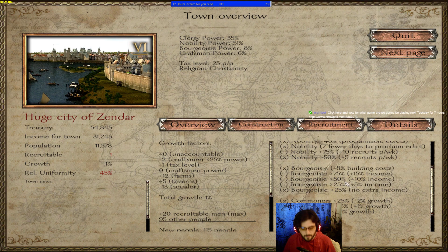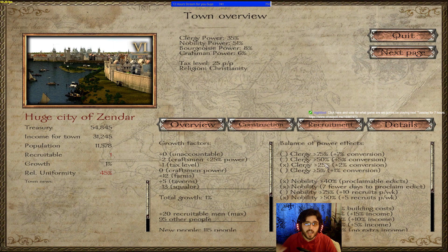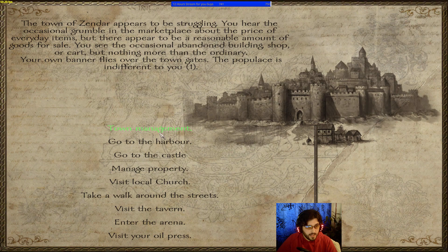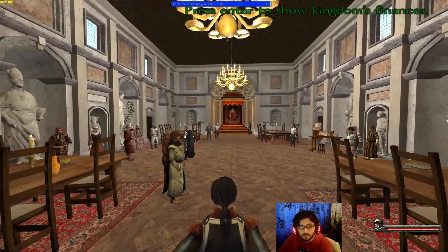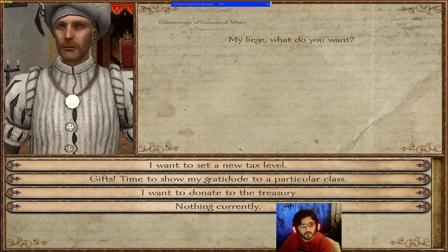So what does each class do? The nobility makes it possible to proclaim edicts faster — each edict has a 30-day cooldown, but giving nobility more power reduces that cooldown. The bourgeoisie makes buildings cheaper and provides extra income from taxes each week. The Commissioner of Economical Affairs will tell you how much money the city is generating.